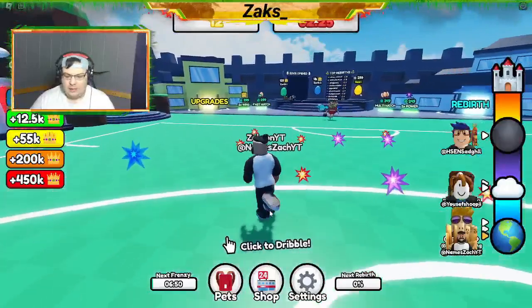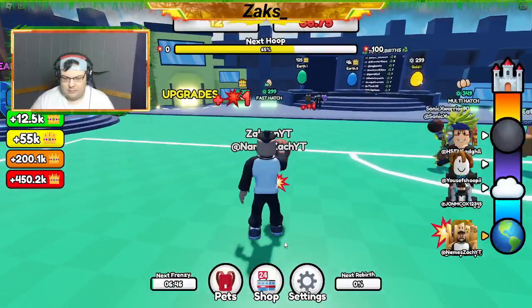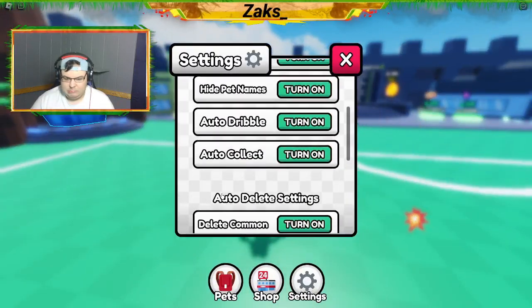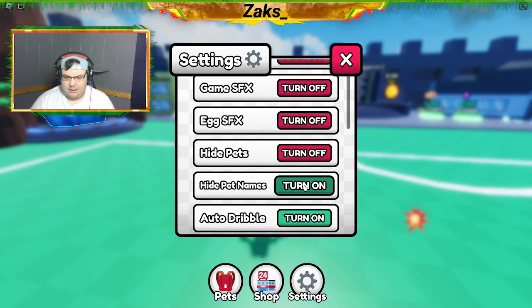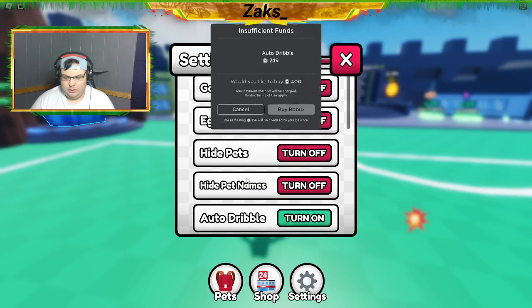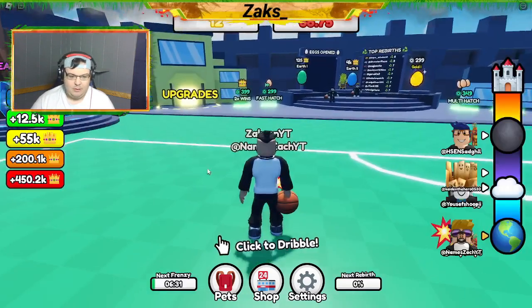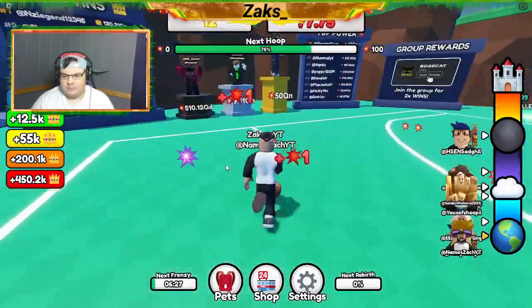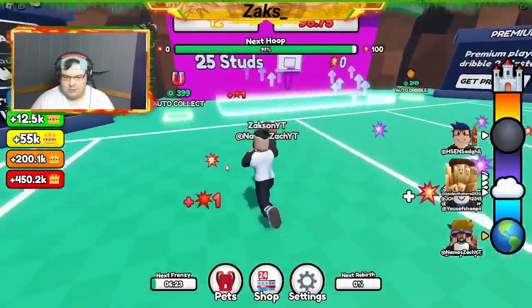Don't worry, I've got some codes. Let's see where do I add my codes — settings maybe? Okay, we can hide that. Where do I put the codes? That's my question. I got codes, I want to use some codes.